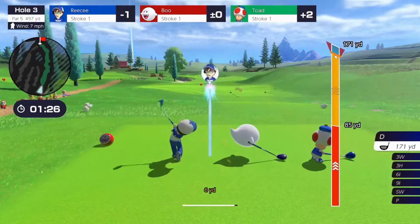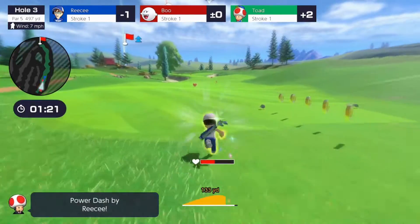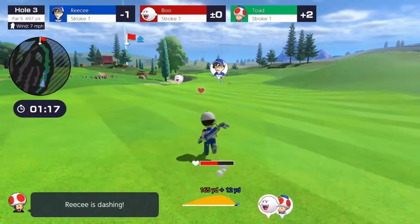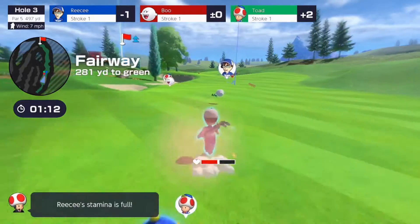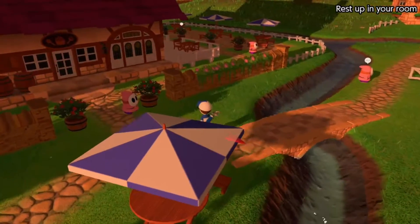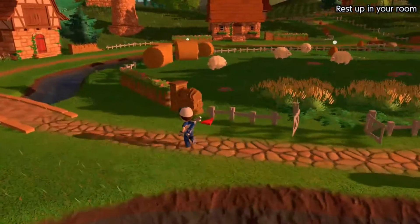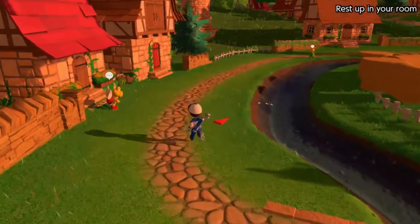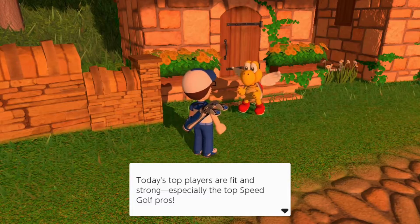The main single player mode in Mario Golf Super Rush is the Golf Adventure, and it's actually pretty good for the most part. It's a lot more in-depth than the story mode in Aces, and this time it actually has some interesting RPG elements, somewhat similar to Mario Golf Advanced Tour. Basically, in this story mode you have to move up through the ranks, play at different courses, and learn new skills and techniques. While you play through the story mode, you go through different areas where you can talk to most NPCs and upgrade your club set at shops.